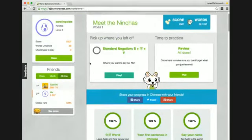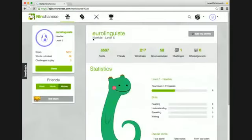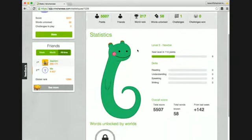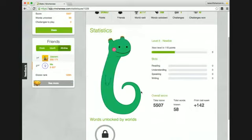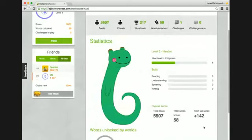This is what the world screen looks like. We can come back and take a look at my stats in more depth — you can see all the details of my profile, how many challenges I've done, how many words I've unlocked, my world rank, and things like that. You can also see my dragon that I'm working on growing, kind of like Neopets or Pokémon.